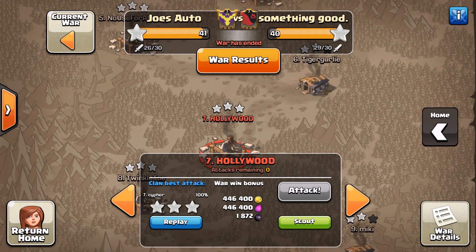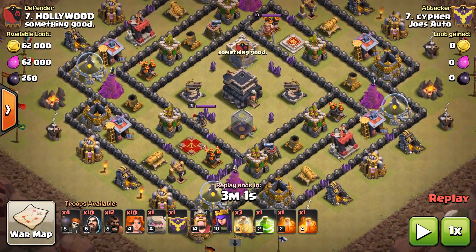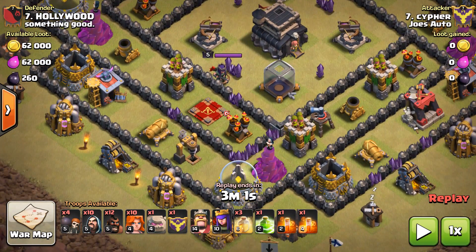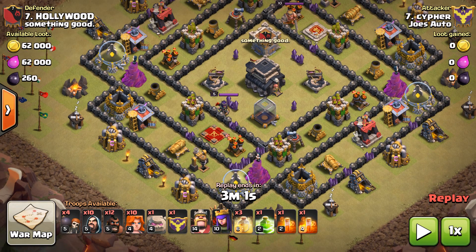These were pretty common troop compositions since the update — a govaho, where you use a couple of Golems, roughly ten Valkyries, and some Hogs to take care of defenses. Your whole objective is basically to take out the Queen, use a Jump Spell to get into the core, and then either two heals on your Hogs or one heal on the kill crew — your Valks, your Royals, and potentially some Wizards going in.